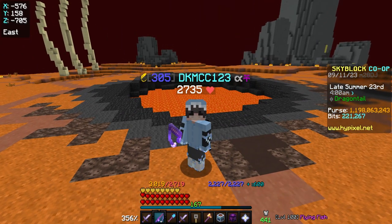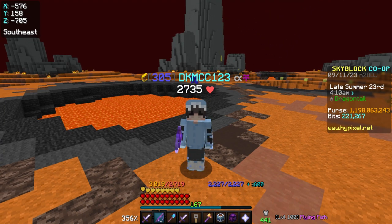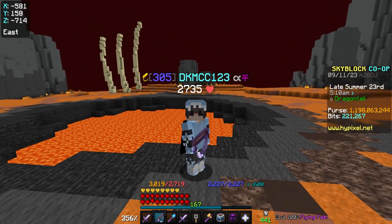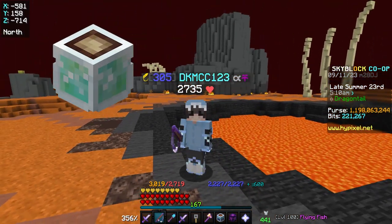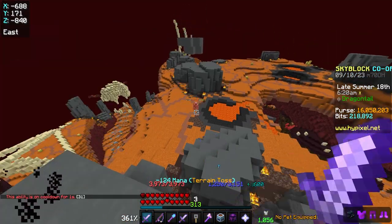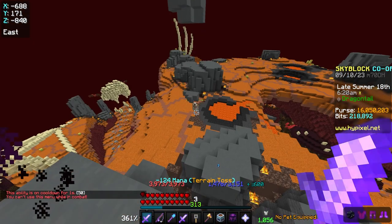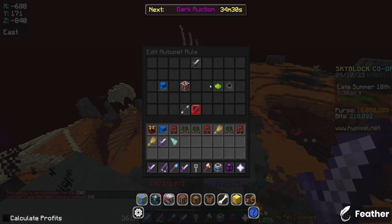You may find it hard to believe, but with a good party you can make upwards of 60 million coins an hour from netherfishing, and alone you can make between 40 and 50 million coins. At the high end of this range, this puts you at one of the best money-making methods in the entire game, and you also have the chance to drop a 300 million coin item. The secret to netherfishing is that you make money in so many different ways that it can be hard to keep track of.